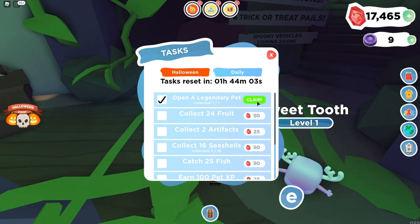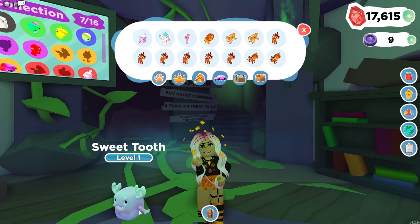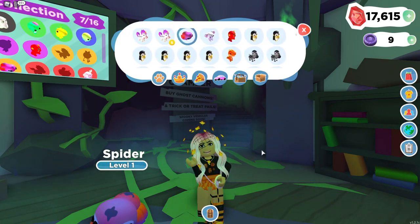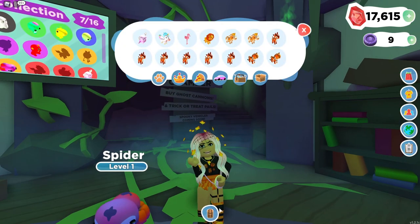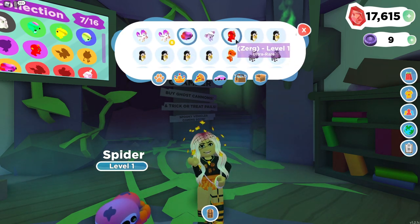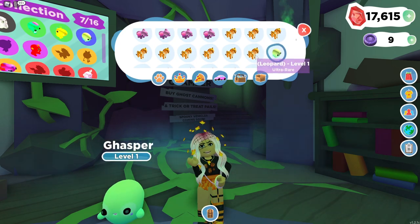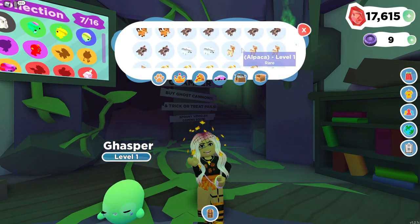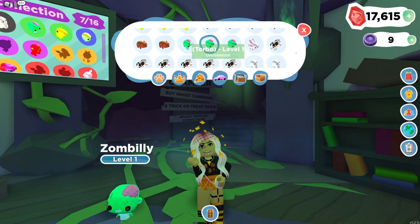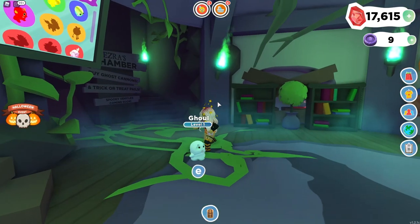We got a legendary! And that other one's a godly too! We got ourselves some good pets. So we have a spider which is kind of creepy, a Zerg which is an ultra rare — it kind of looks like something from Monsters Inc. We have a bunch of Gasper ghosts which are regular rares, a bunch of Turbos which are uncommon, a Zombilly which is also uncommon, and a Goal for common.